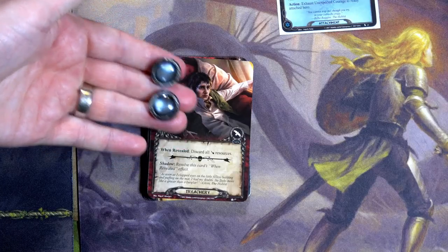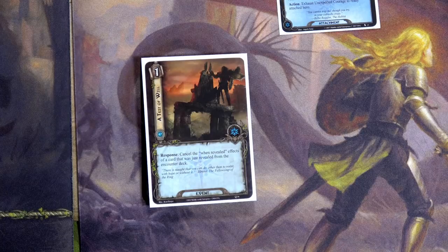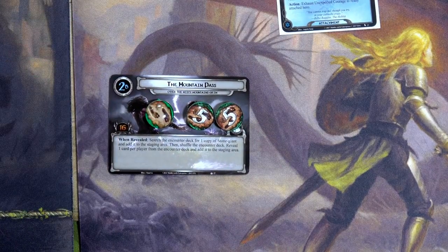I'm going to play our second Test of Will, using Nori's resource to stop that, so we keep Bilbo's resources — they're going to be super helpful. Nine to four means we place exactly five progress on the quest card, and that means we move to the next quest card.